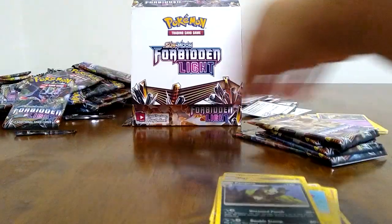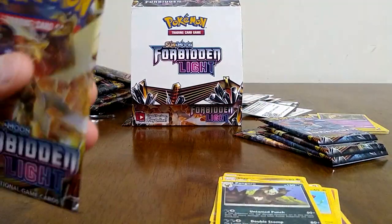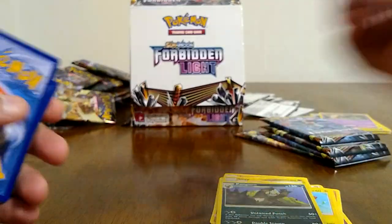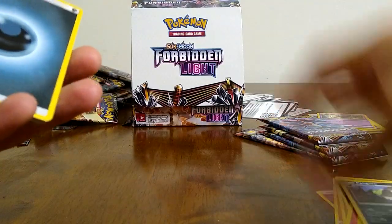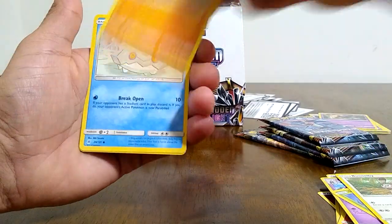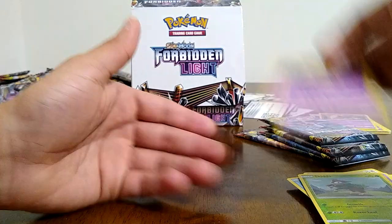Magikarp, Guzzlord is our reverse and it is a rare ultra beast, and a rare is a Pangoro. So a total of three GXs — two regular and a full art so far. These packs have to have something — we can't just pull three GXs in this entire box. Skiddo, Aegislash.